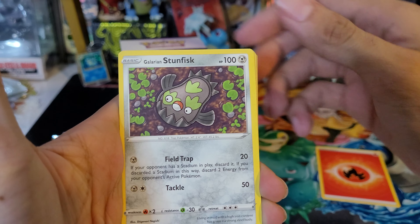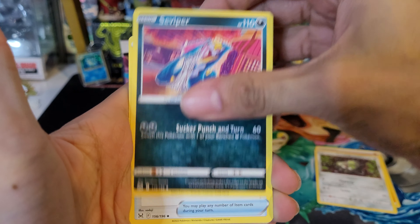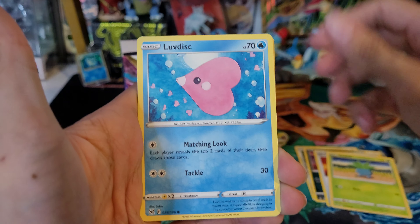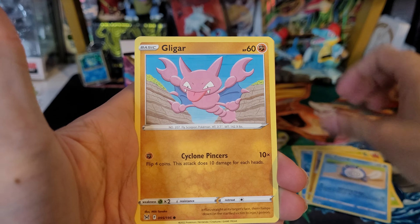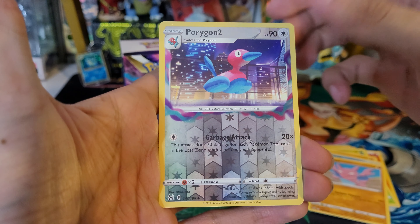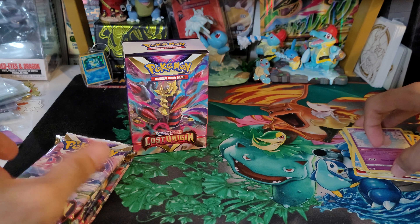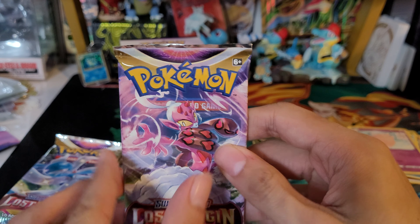Fire energy, Galarian Sunfisk, Seviper, Draenid, Damage Pump, Oddish, Luvdisk, Phalanx, Polywag, Gligar, Porygon 2 reverse, and a Clefable non-holo rare. Alright, nothing from the first pack. On to the second.